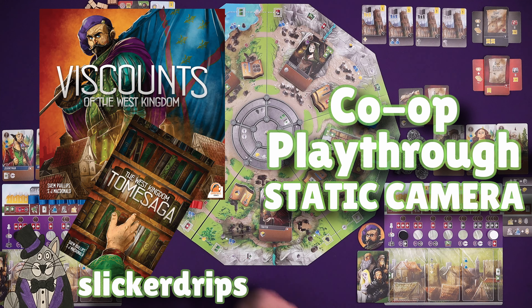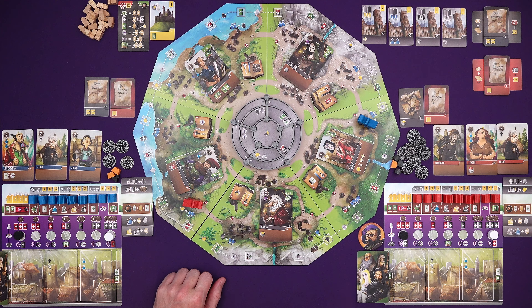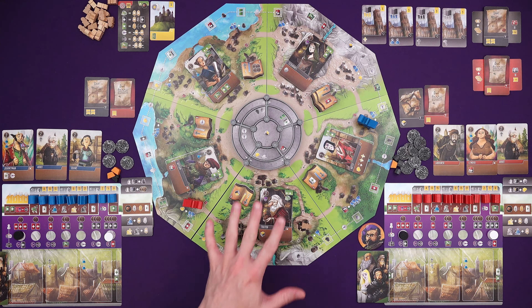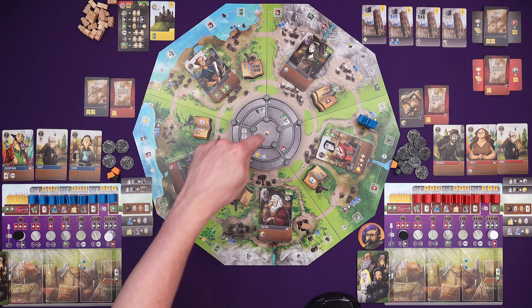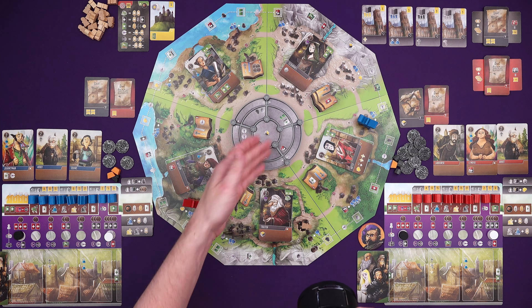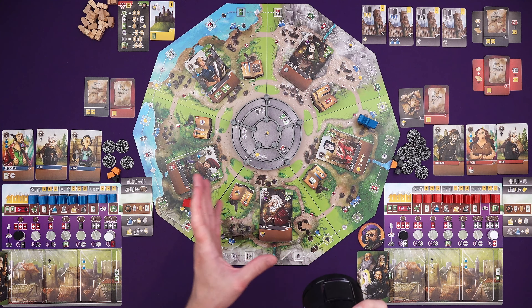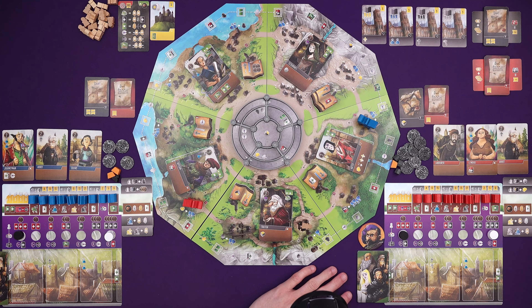Hi everyone, I'm Tom and today I'm going to be playing Viscount of the West Kingdom with the Tome Saga expansion, making it a cooperative game. I'm playing a two-player game today with LittleGlassMarty where the Overlord is going to be trying to get his nefarious workers out onto the board and essentially to the centre of the castle. If the Overlord manages to do it, we lose.